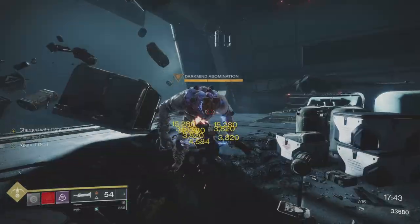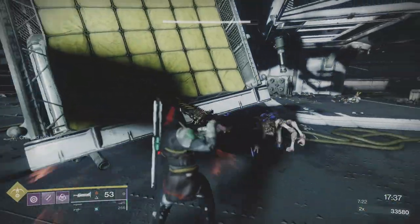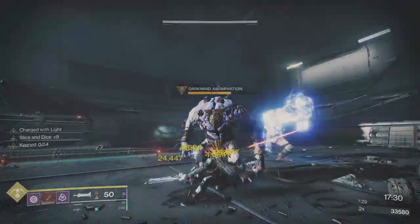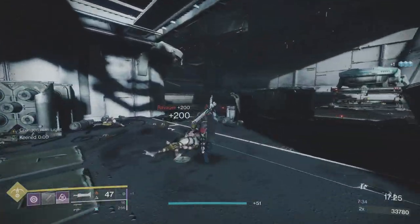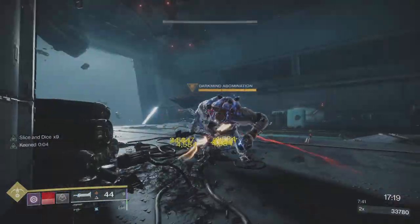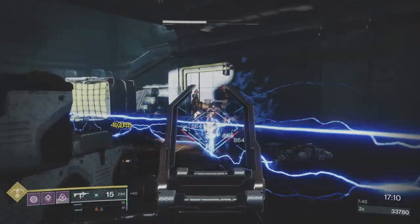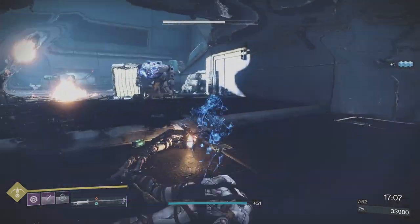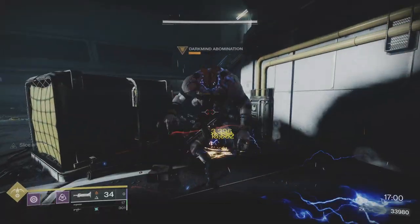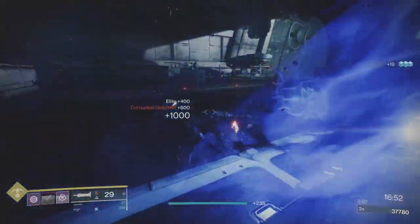I blocked that shot with Passive Guard. With that second charge on the Lament — the second modifier — I get my big attack fairly quickly. Take out the last Ravager: dodge, go invis, charge up the Lament, then five hits and a big hit. I tanked his big melee because I could.